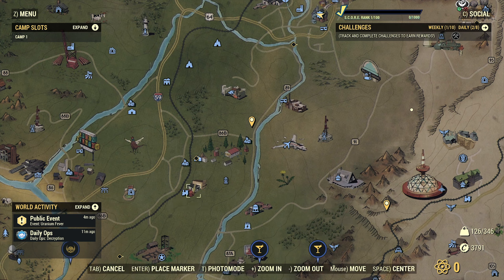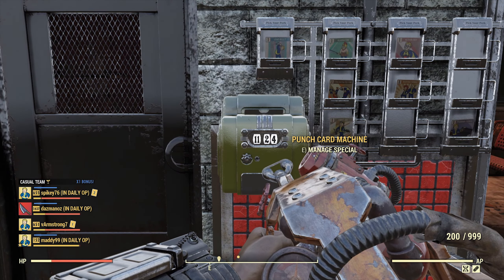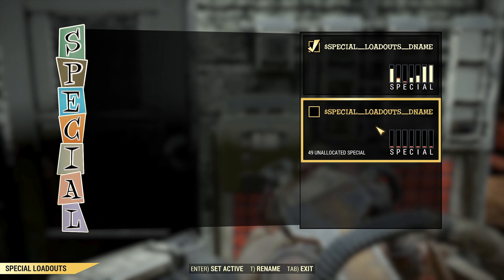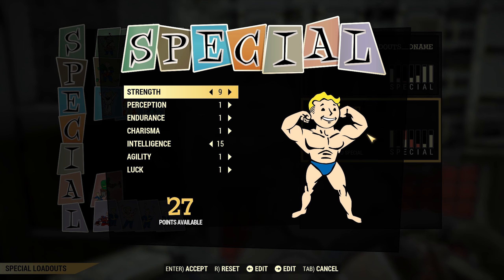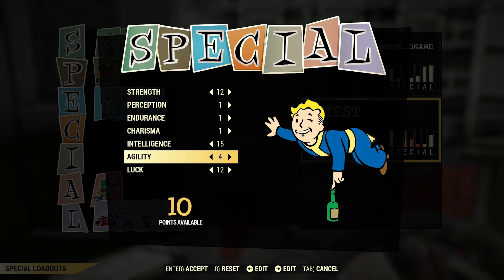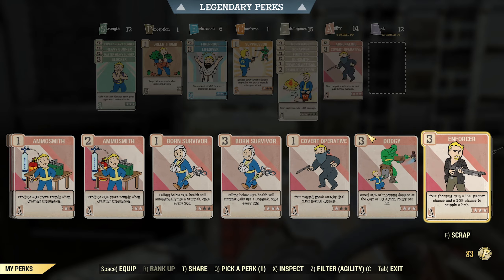Now about special loadouts. You go to the train station, or you can put it in your camp — this punch card machine. For now we have two options and room for a third one. In this menu you can swap perks, edit your SPECIALS, or rename your loadout. For your XP farm build you need to set max points for intelligence, and the rest is whatever you need to be able to kill mobs. In my case it will be a stealth heavy gunner with some useful and useless perks under intelligence.